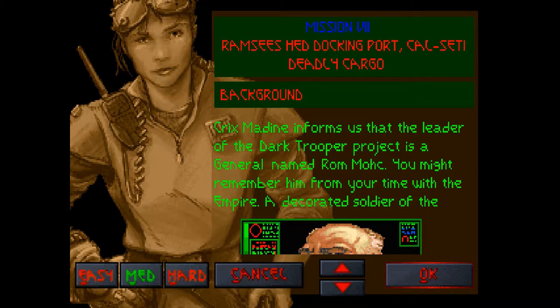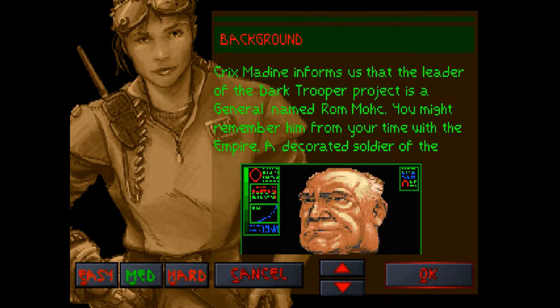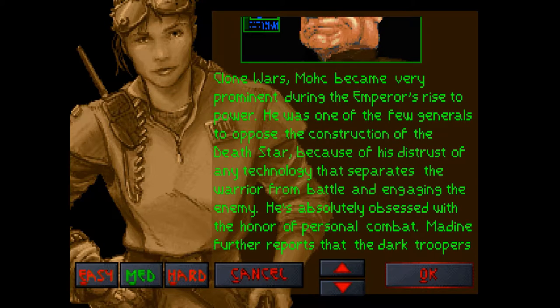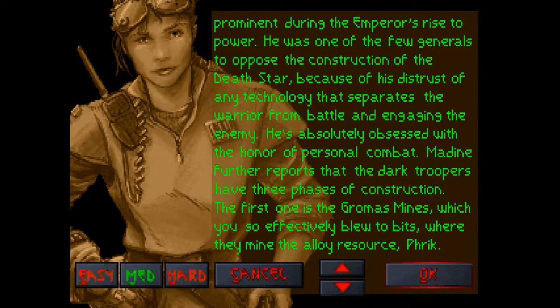Crix Maydean informs us that the leader of the Dark Trooper Project is a general named Rom Mok. You might remember him from your time with the Empire — a decorated soldier of the Clone Wars. Mok became very prominent during the Empire's rise to power. He was one of the few generals to oppose the construction of the Death Star because of his distrust of any technology that separates the warrior from battle and engaging the enemy. He's absolutely obsessed with the honor of personal combat.